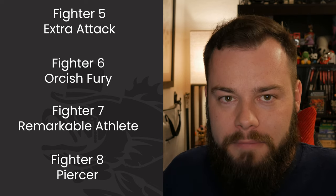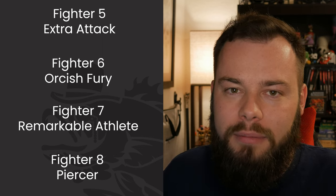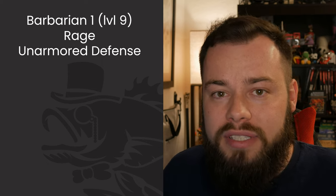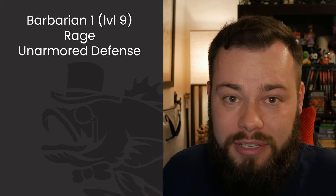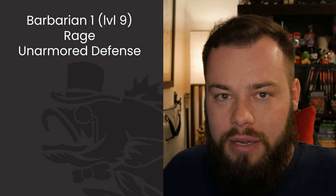We're going to take some Barbarian levels because it's a no-brainer for this build — it's only going to help us crit more and be a lot sturdier in melee. At Barbarian 1 we get Rage, which gives us resistance to bludgeoning, piercing, and slashing damage. It's a bonus action so we're not making an attack the same turn, but it's totally worth it plus the extra damage. You also get Unarmored Defense but I don't think it's worth taking — your medium armor is going to be just a little bit better in combination with Dual Wielder and a fighting style.